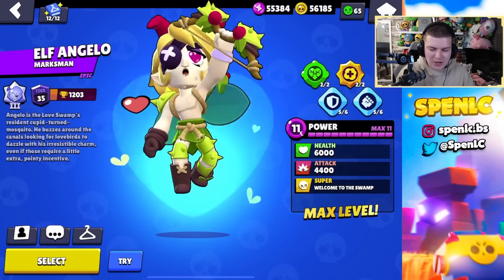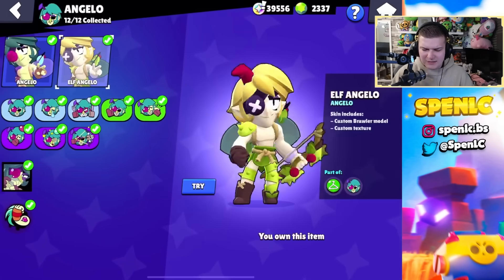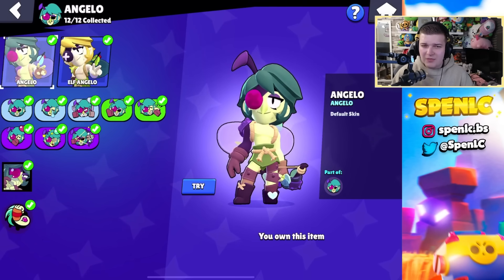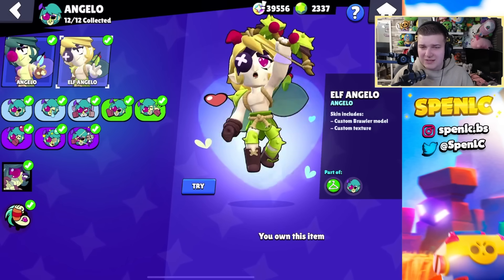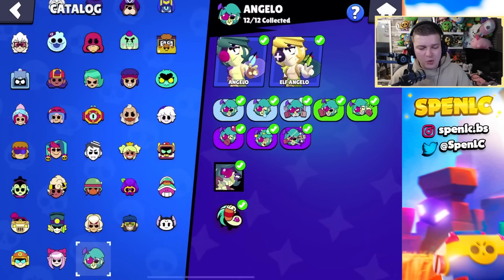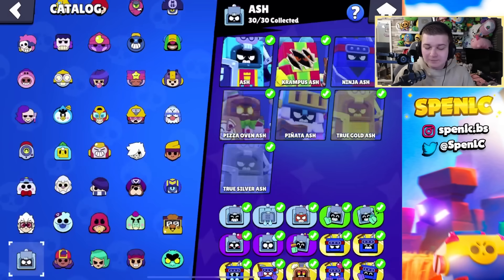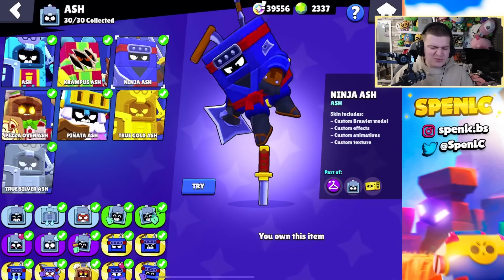Next we have Angelo. Angelo has two skins and the elf one is disgusting — I would honestly say that the default is better than this monstrosity of a skin. So that's probably the only default that's better than any other skin. Don't waste your money on Elf Angelo, it's absolutely ugly.